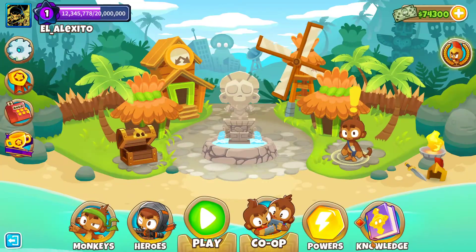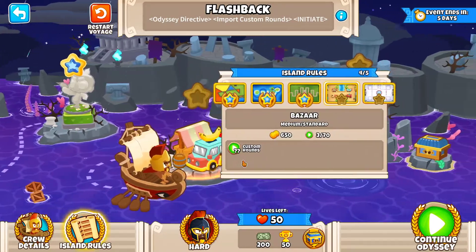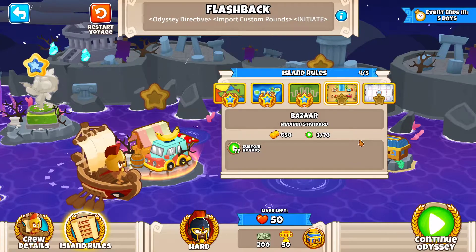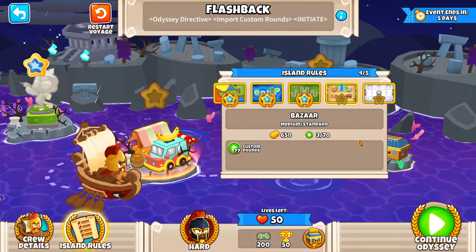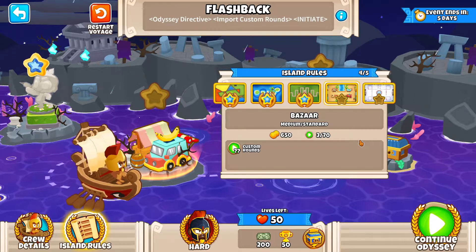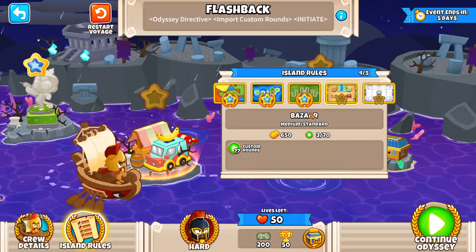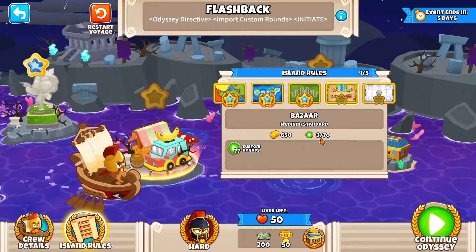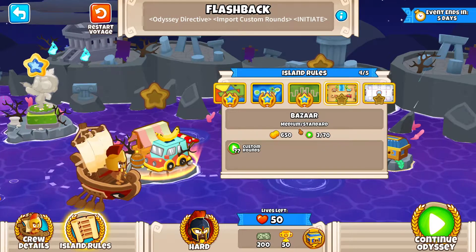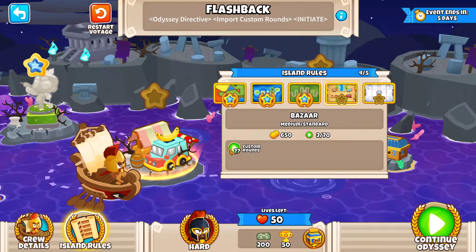As you can see right here, Monkey Knowledge is disabled. Now the fourth map is gonna be Bizarre. This map is already pretty tough and even if it's considered an intermediate map, I think it's a lot harder than most intermediate maps. In this case we're gonna need to survive from round 3 until round 70, medium difficulty, but with custom rounds.